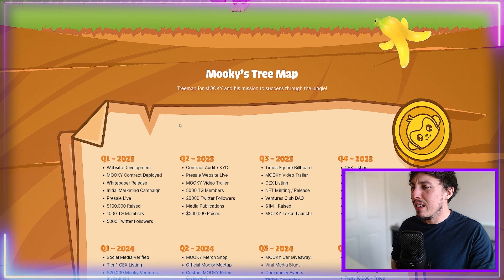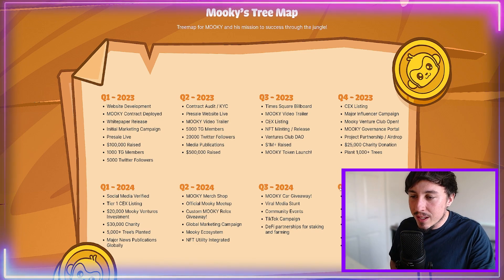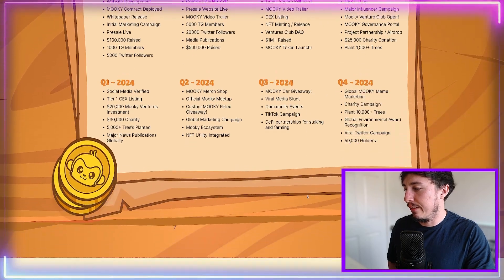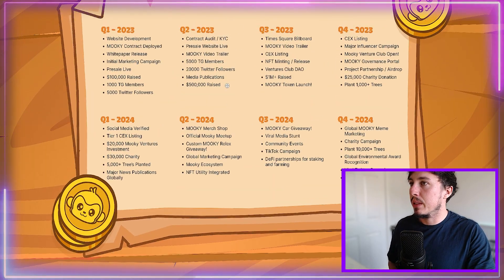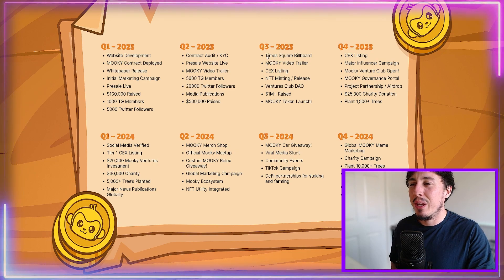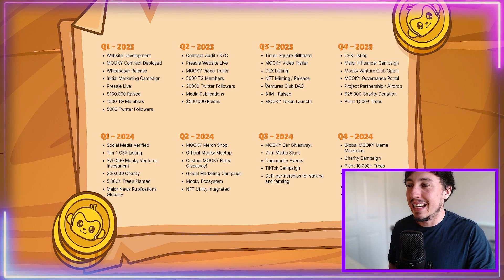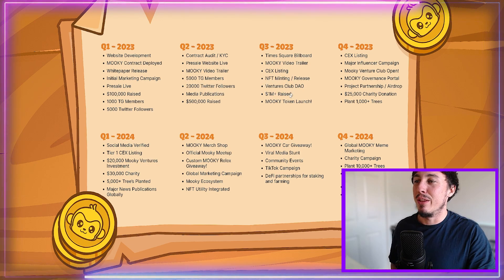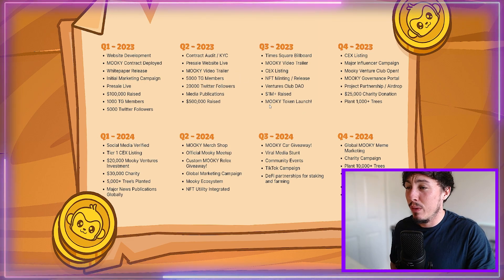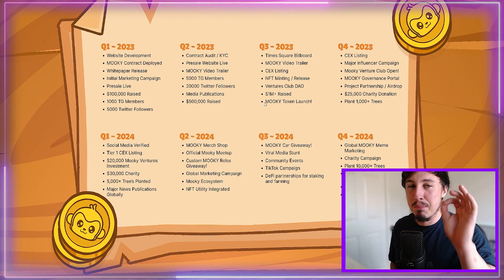The roadmap runs long-term through to the end of 2024, which is very important. Coming up in Q3 2023, we're going to see a Times Square billboard, a Mookie video trailer, an exchange listing, NFT minting release, the Ventures Club DAO launch, and by then they'll have raised over one million dollars, with the Mookie token launch happening.